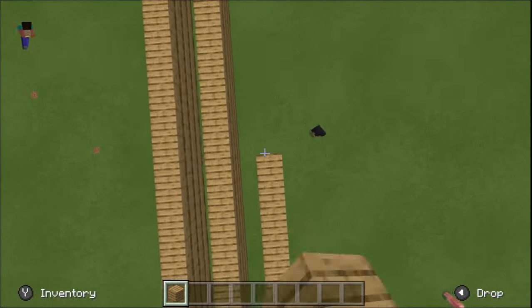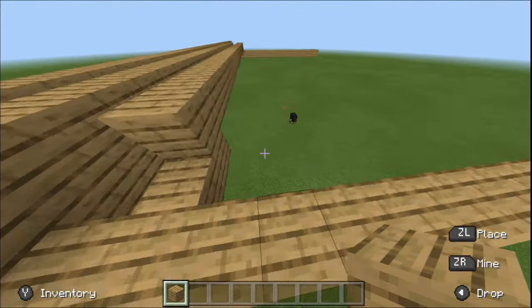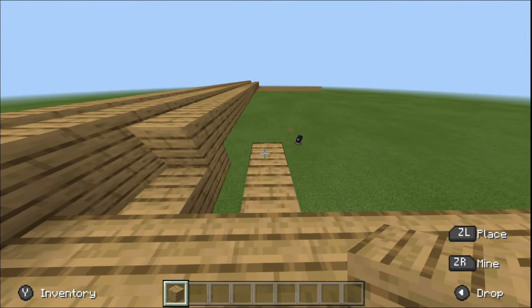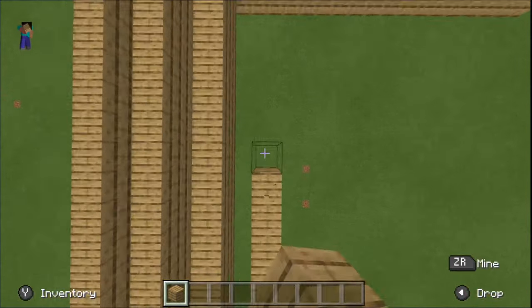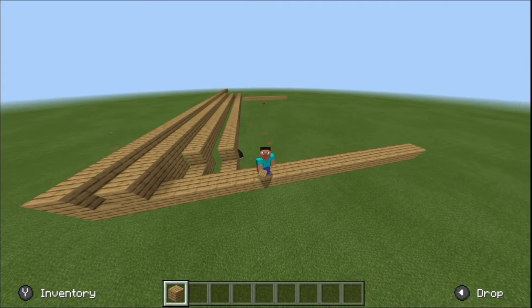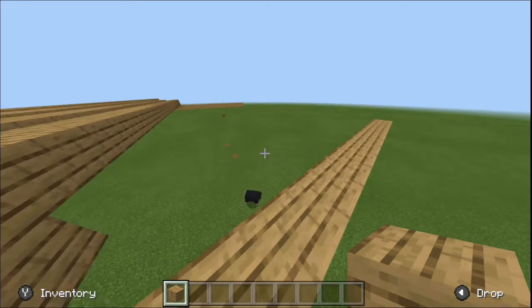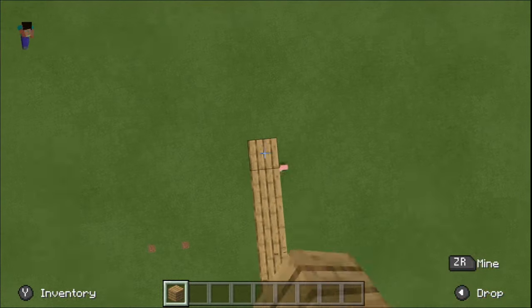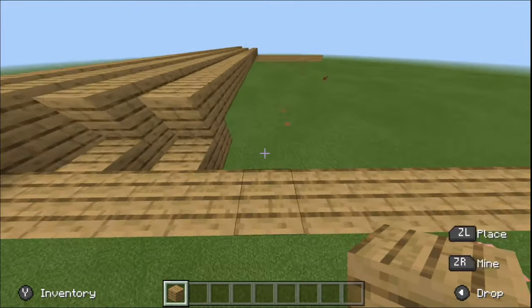Rather than just placing it and jumping on top of it, you're going to hold it and then continue running and jumping with it — and that's pretty much it. Here it is with visual controls so you understand it a bit better. That's bridge number two, and I think that's the most useful, because if you're being chased by someone at the edge of the island, you can just speed bridge away or speed bridge toward them.